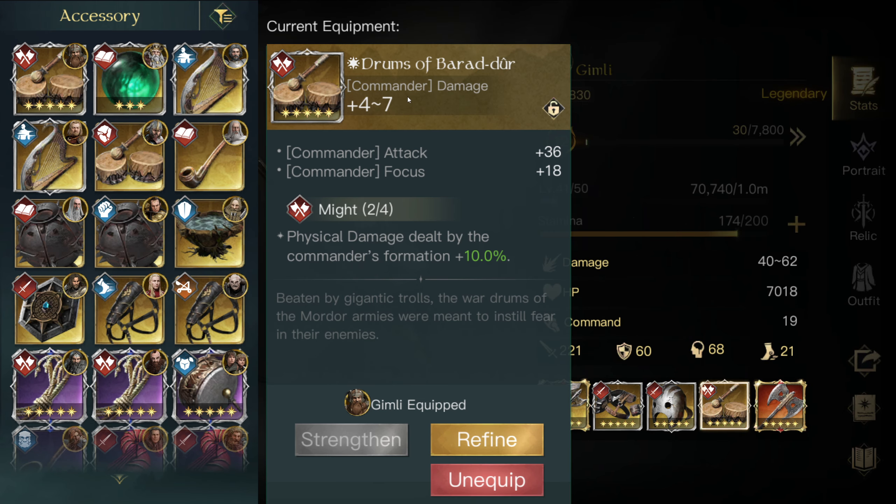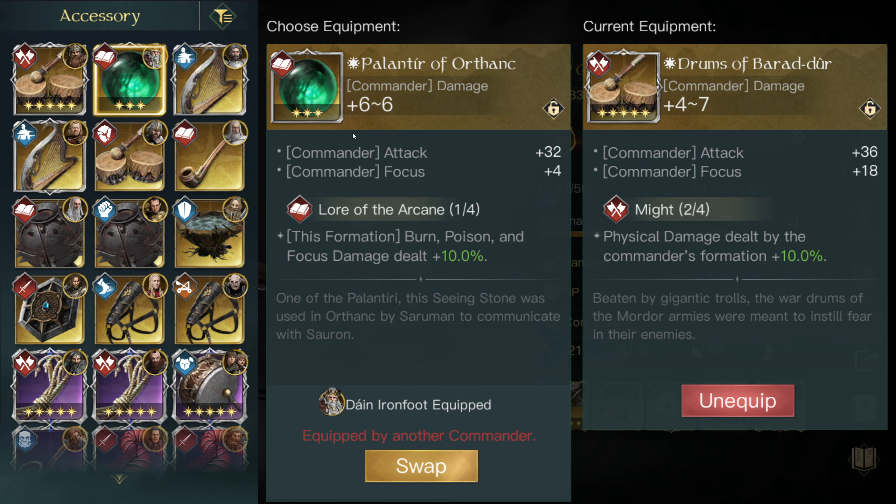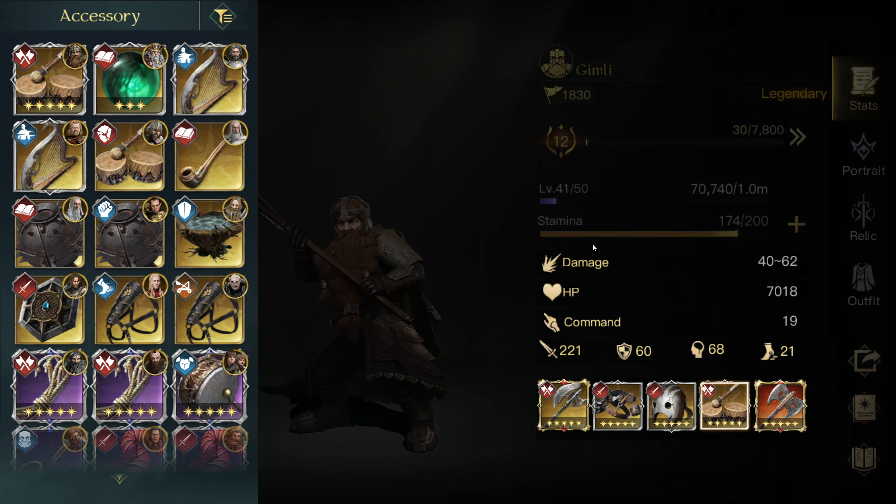I'm using the Drums of Beradur for the focus and the attack, and I can also refine it a lot. Another really good accessory for Dane, Gimli, and others is the Palantir of Orthanc — this thing is insane. If you can get Might on it, it's amazing. I didn't have Might on mine, so I kept it over on Dane for now. As you can see, the Palantir is three stars doing 36, while the other is five stars doing 32 — you can see why the Palantir is so strong. But again, for me right now, it's about the focus.